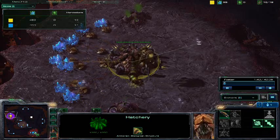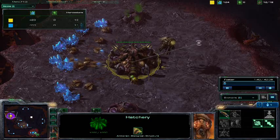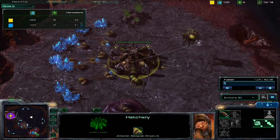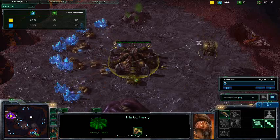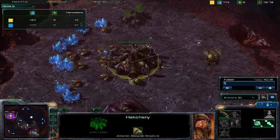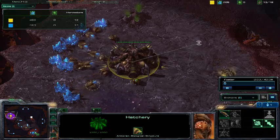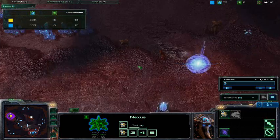It's a patch nine game, which is the new patch. They released this new awesome 1v1 map called Incineration Zone — it's the first lava world map. It's really cool, a very intense, close-quartered map with lots of ways to get to your opponent's base, back doors, and sneaky paths. Let's show the map before things get too intense.